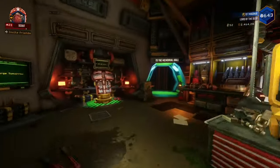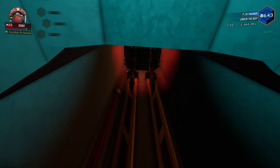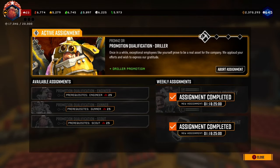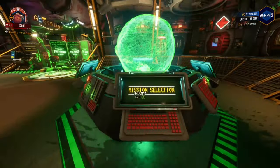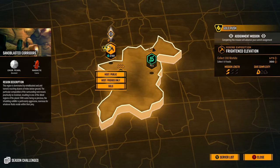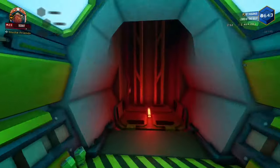Now you may be asking yourself, well how do I promote? To promote any of the four classes, you have to hit level 25. Then you'll gain access to a promotion assignment, but I recommend changing characters once you hit level 25 and begin that assignment, because you'll just be wasting XP on an already maxed character. And once you complete the promotion assignment and are back on the space rig, you can head to the memorial hall to promote your character.